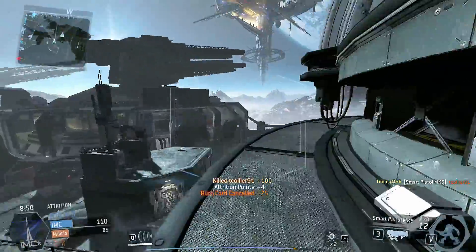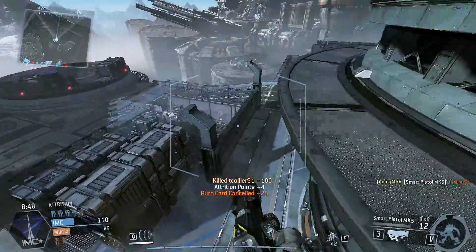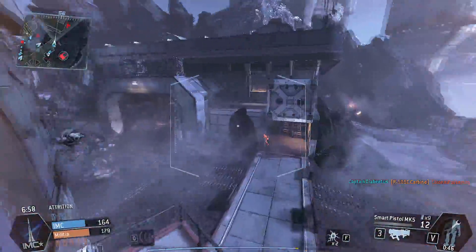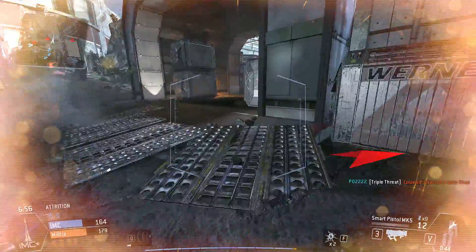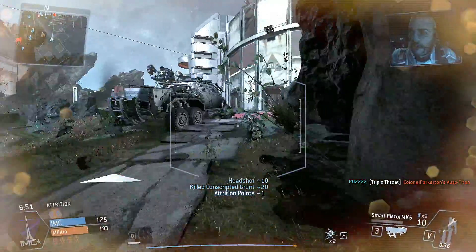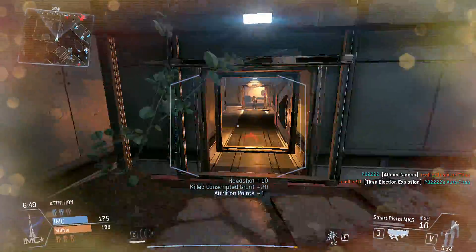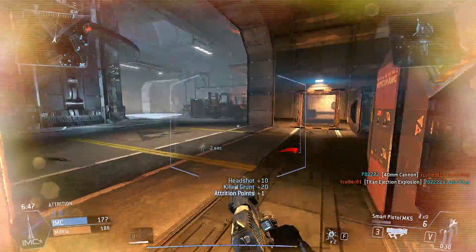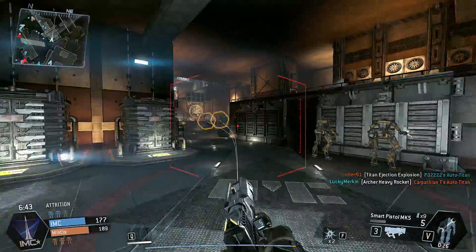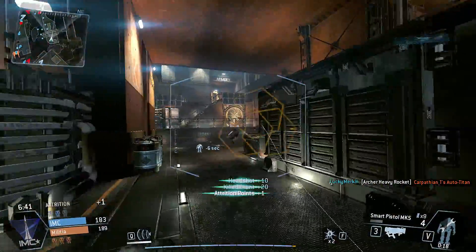The reload time for the Smart Pistol is about 1.5 seconds whether there are bullets still in the magazine or the magazine is empty. It's a very fast reload, especially if you have the perk that allows you to reload faster in Titanfall. You're going to be reloading fast, and reloads aren't a big deal with the Smart Pistol.